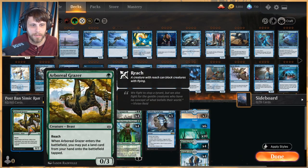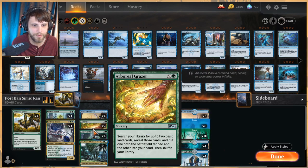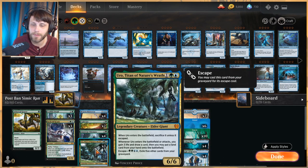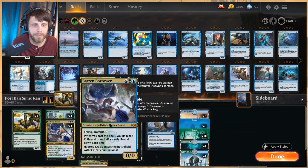A lot of the deck in the early game is focused on ramping. Arboreal Grazer obviously clogs up the board but puts out an extra land. Leafkin Druid is really good at ramping and avoiding things like Bonecrusher Giant or Shock. Lanowar Visionary draws a card and ramps. Uro does the same but also gains three life and gives us an extra beater later on. Cultivate pulls out a few basic lands.